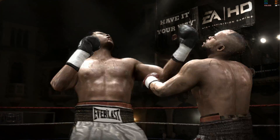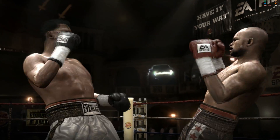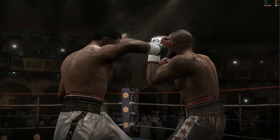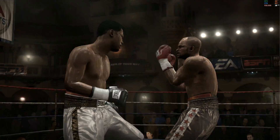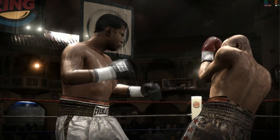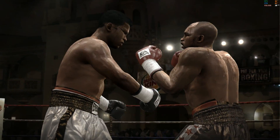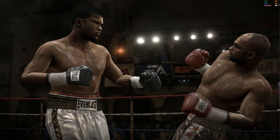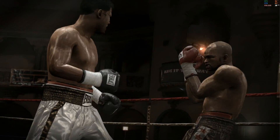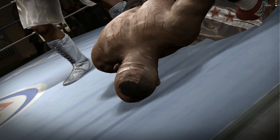Ali shoots a hook that finds its target. It looks like some swelling is starting to form around the left eye. The greatest catches him with a hard uppercut and a big left hook. Jones Jr. stuck against the ropes and in a bad way. Nice two-punch combination lands with authority. Roy Jones pressured him with tactical counter-punching during that exchange. Muhammad Ali gets tagged fiercely by a haymaker and is sent to the canvas.